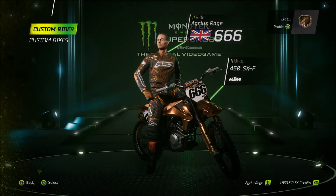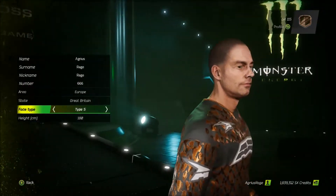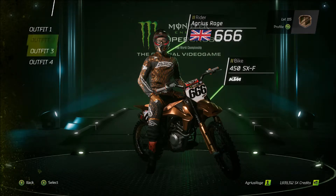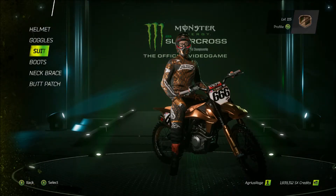Customise — this is where you go and customise your rider. You'll make one when you first play the game. You do all the rider data in there: names, numbers, and all that sort of stuff. Your rider outfit — you've got four that you can do. I've only really stuck to the one. You can change your helmet, goggles, suit, boots, neck brace, and your butt patch.